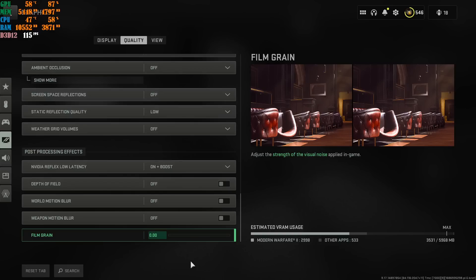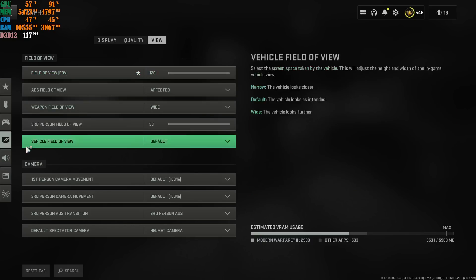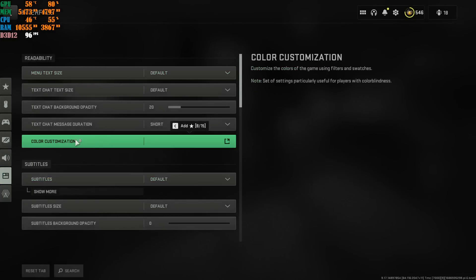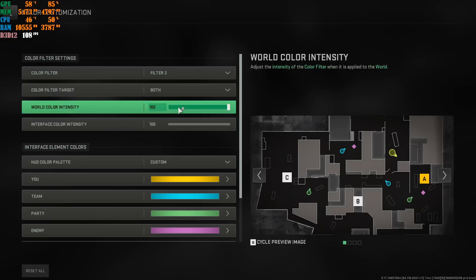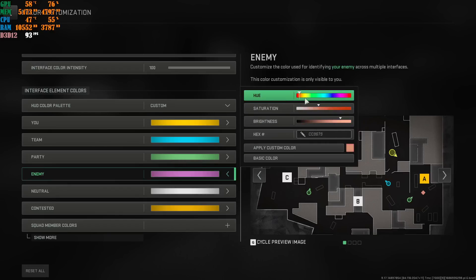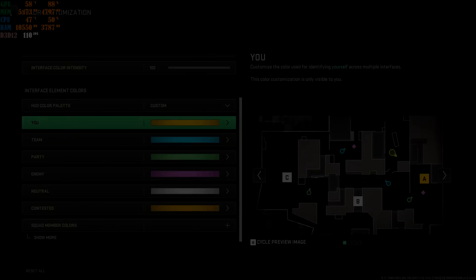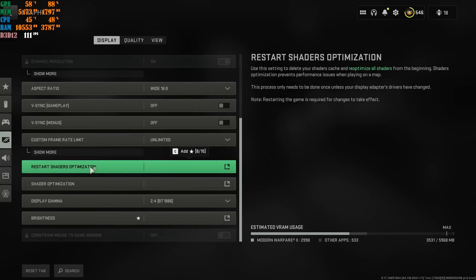Apply these settings. Go to View — that's personal preference so copy mine if you want. Then go to Interface, Color Customization. Set Filter to Both, 100%, 100%. Scroll down to where you see Enemy, click it, and choose your personalized color. Mine is magenta pink — type the number in and say Apply Custom Color.